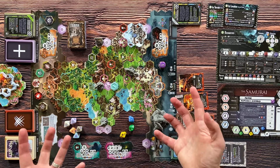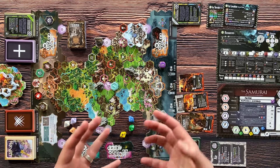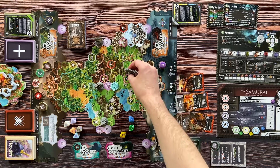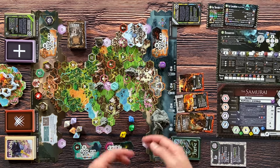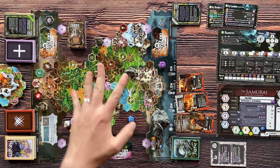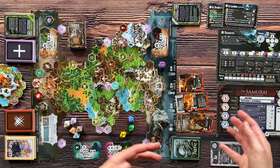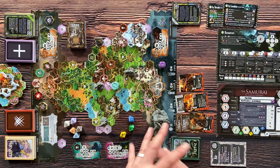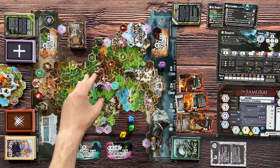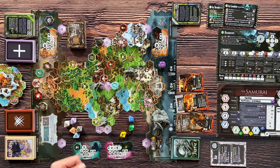The siege phase looks somewhat similar to the harvest phase — at the start of each siege round you still move your hero miniature around the board, visit different locations, cities, temples, and can even fight bosses. However, you cannot harvest anything. You can still visit your defenders and spend resources to modify them, but at the end of each round the banners — waves of enemies — move toward your defenders.